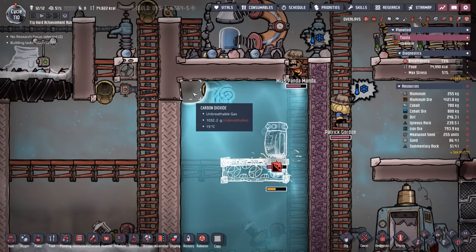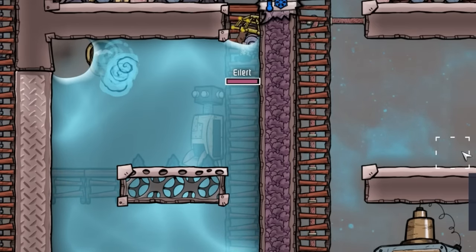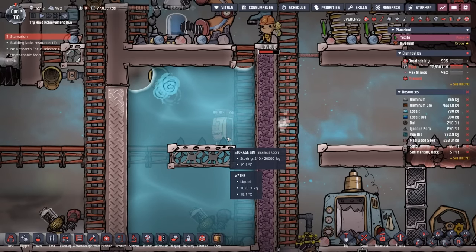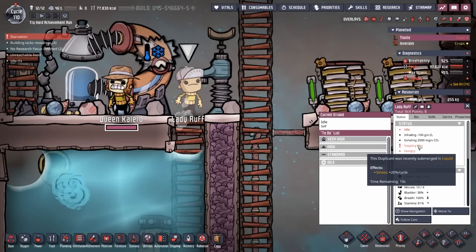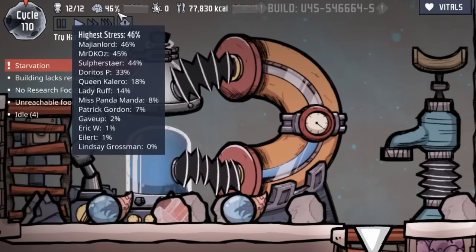I like doing these sort of experiments just to find out. And sadly it looks like we're one tile too low for Eilart not to get wet when loading up the bleach stone. We could move this up, but then that would ruin my perfect levels here. So the dupes are just gonna have to deal with the sopping wet. Stress is doing okay right now, so I think we have a little bit of flex room.